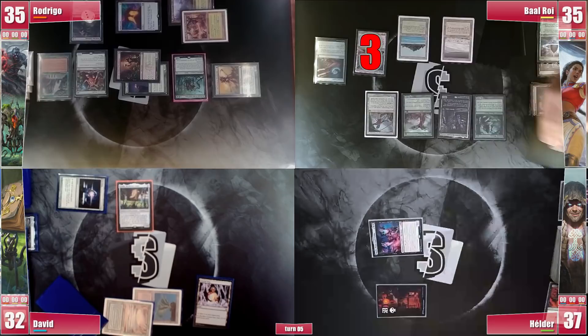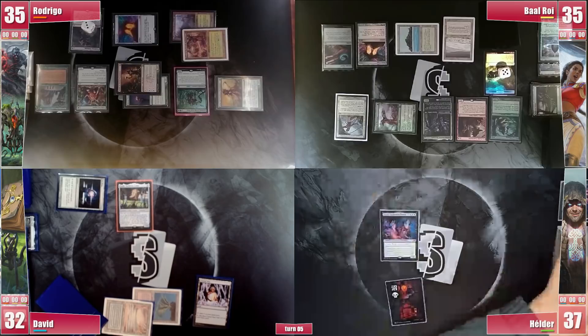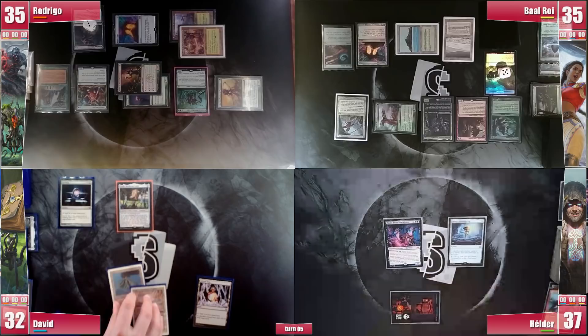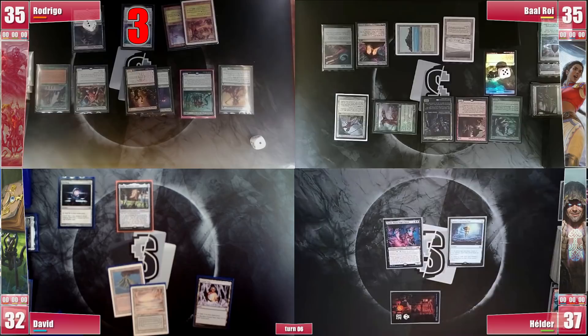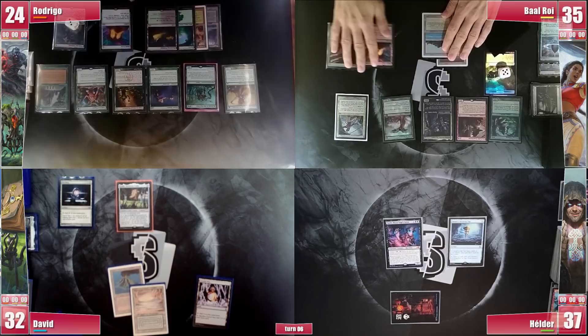Baal untaps and takes 3 from the Crypt. He thinks for a moment and casts his Dockside Exorcionist, as he has removal for Outh in hand and could attempt to win next turn. Elder simply casts Sensei's Top and discards a Chaos Warp. David mirrors Elder in the draw-go plan. Rodrigo finally loses his Crypt roll. Library triggers and he keeps all cards, paying 8 life. He plays a Forest, triggering Kodama, and puts a Nurturing Peatland into play. He's still missing 1 land to win due to Lavinia's restriction, so he just passes.